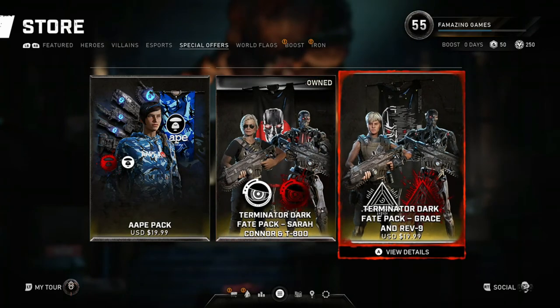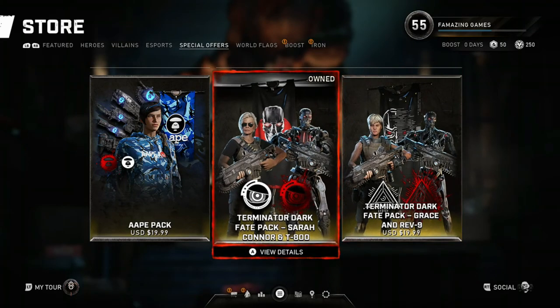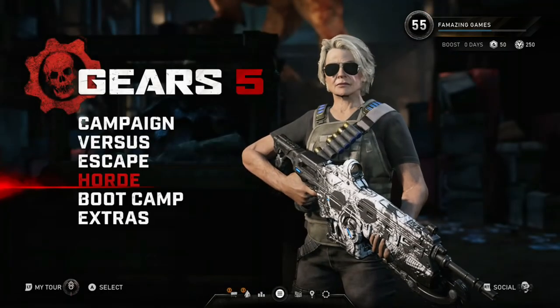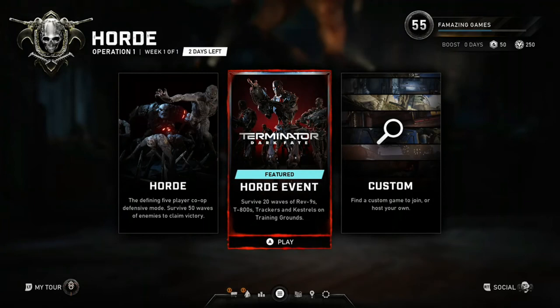Now that we've looked at both store packs, let's check out what the Horde Terminator Dark Fate mode looks like from its cover. This is what it looks like — it's a featured Horde event called Terminator Dark Fate, so I guess it's nothing but Terminators and Trackers. Why don't you guys give it a try and let me know in the comments — I might give it a try myself.